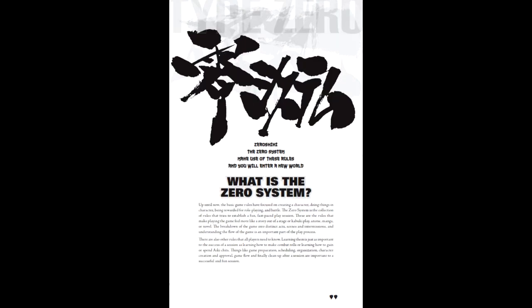Chapter 5 details the Zero system, and acts as a kind of GM section for TBZ. While much of the advice is on preparation and follow-through, a significant amount is dedicated to the flow of a scenario in acts and scenes, making frequent references to the way a play is structured. Also included are things like where to sit and the importance of bringing dice, snacks, and writing utensils — common knowledge, but having them written here helps add an atmosphere of being written for newbie players just as much as for old hats at the hobby.